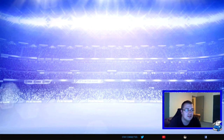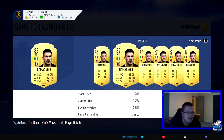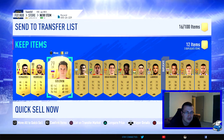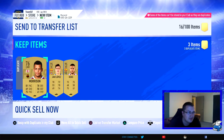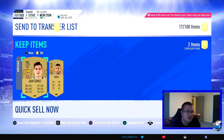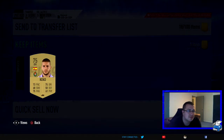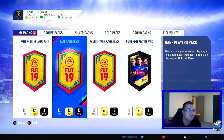From pack one, only an 82 — not bad, especially with Italians, he might sell for around 1,500. He's playing in a league outside the Premier League, which isn't too common. Should have probably kept him.